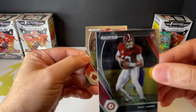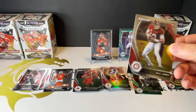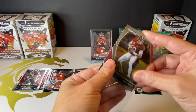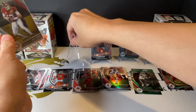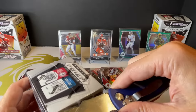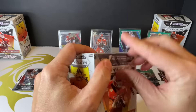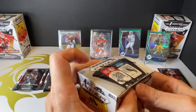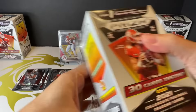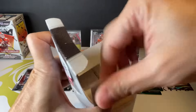Mac Jones rookie - nice. And Hawkins. So that's the first box - not bad, not bad. You do get three green parallels and one purple per box. Not sure about the autos or anything like that, so I guess we will figure it out.